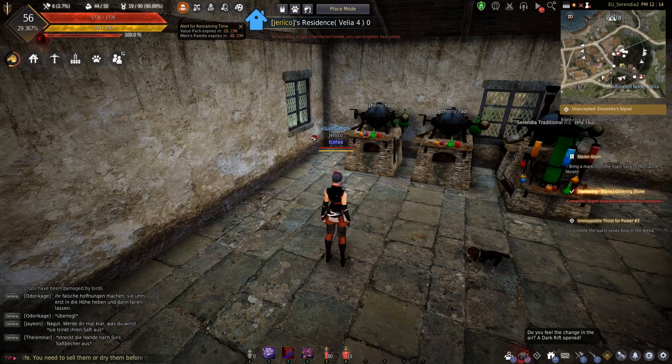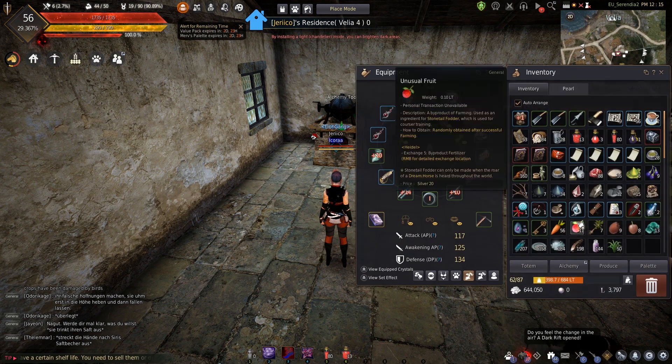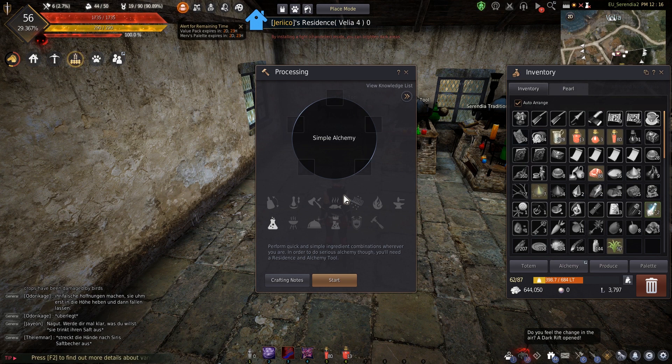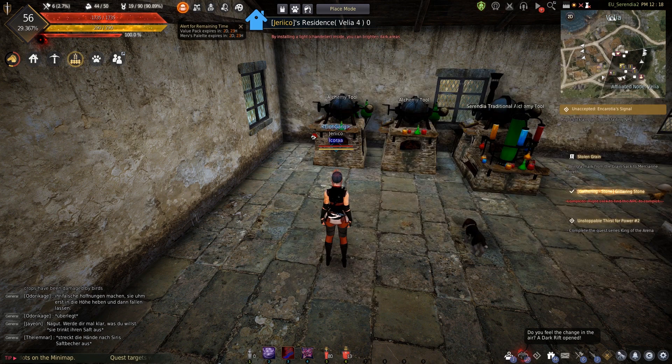That took some time. The way I achieved this was I started doing simple alchemy — making tons of herbal juice by buying loads of mineral water and sunrise herbs and just setting that going. It was really inefficient, but I also bought a 10% XP boost just to get a little bit more XP per shot.